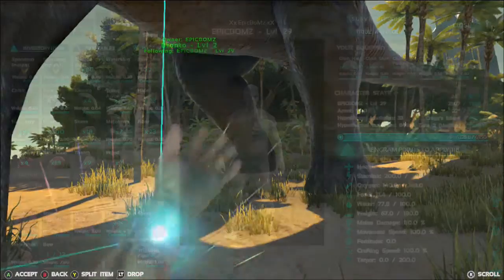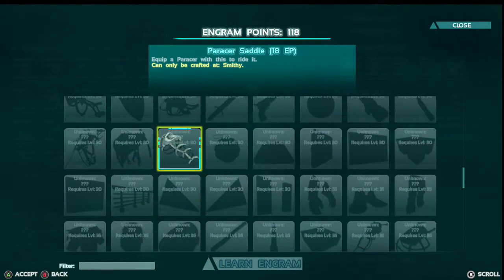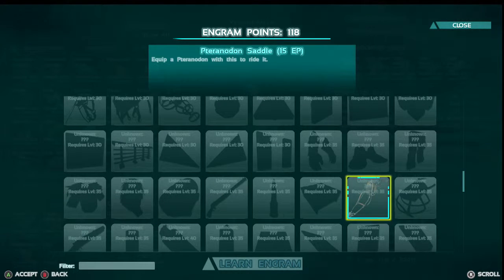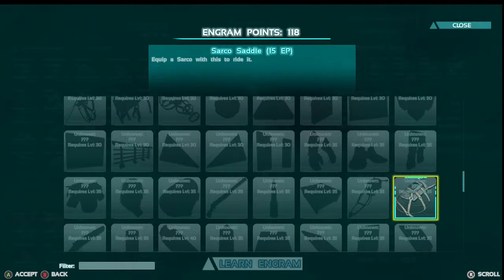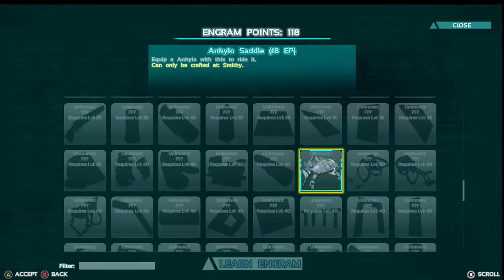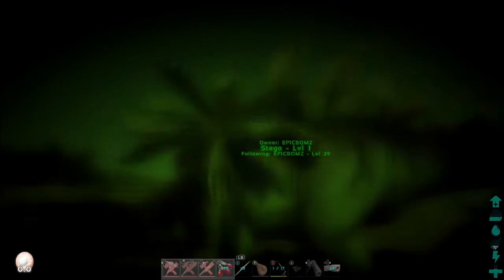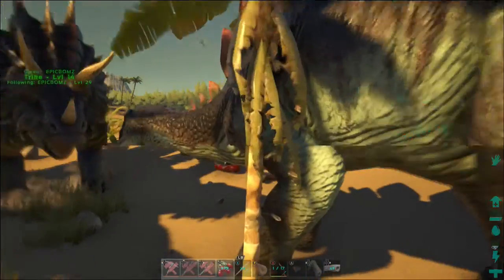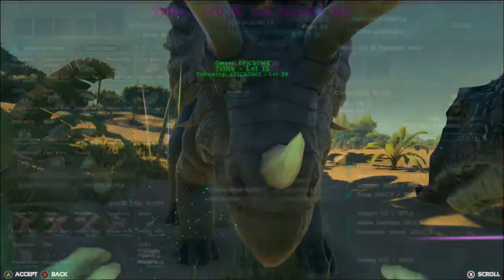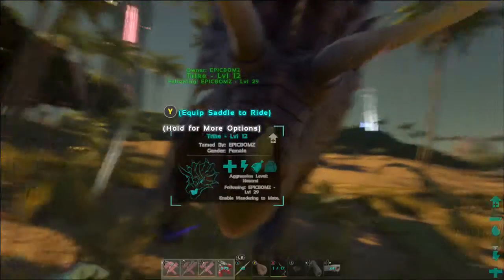I wanted to check - can I get a saddle for this guy? Bronto saddle - I reckon it'll be near the end. What's this? Paracer. Oh, Stegocidal, what level is that? Level 30. That's a Pterodactyl, Sarco - that's a crocodile. Mammoths! That thing had no chance - it was my bronto. I still can't get over how big he is. This guy can be leveled up - he's got a lot of health, a lot of food. Cheeky bit of melee damage.